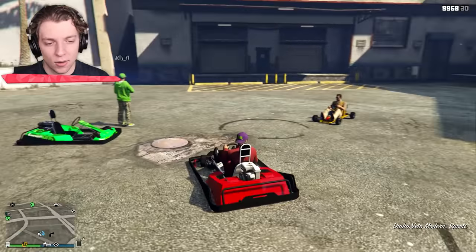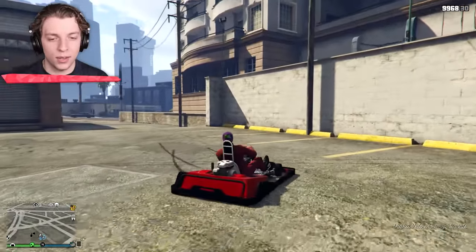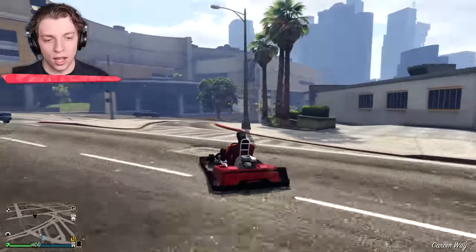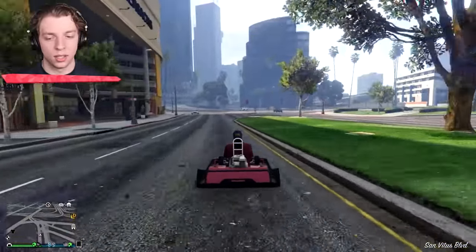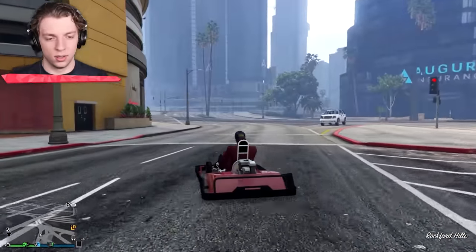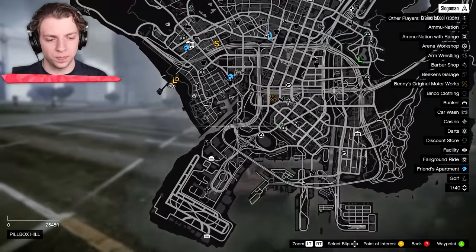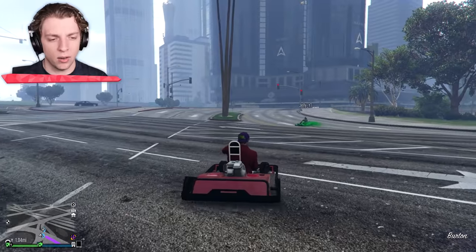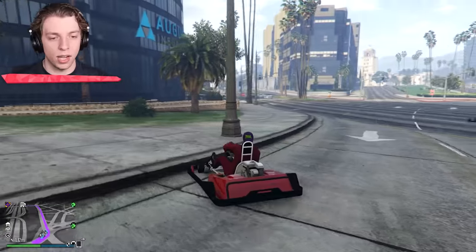Let's test these things out. I have $14 million in this game. We need to test out how they drive. Let's go. I know the perfect place — race to the airport. No, no, no, let's go to the Ferris wheel. It's like a little skateboard track and stuff. Wait, is that the right place? Are you at the pier, Jelly? Yeah, the pier. I'm going to follow you.